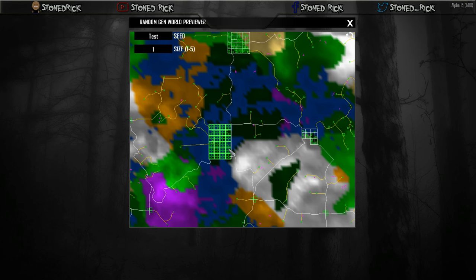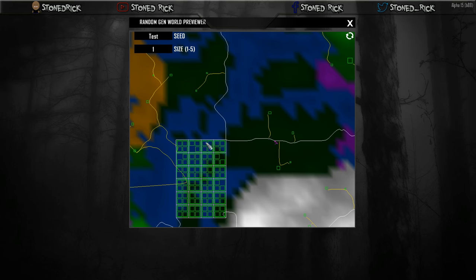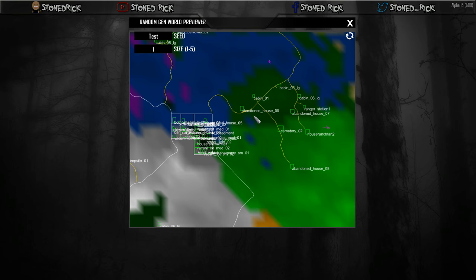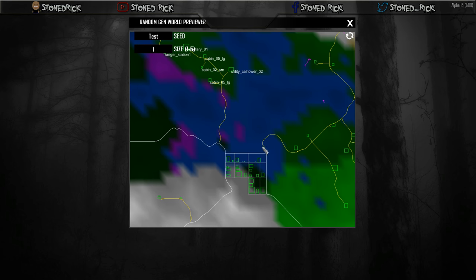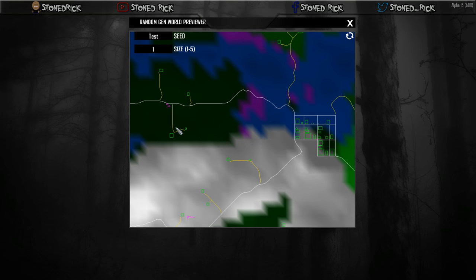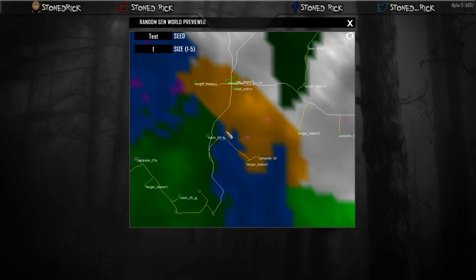We can zoom straight in. Fortunately you don't know what's in Hub City — that's Hub City — however you can come over here and we've got all these different houses. For some reason I think the forge house is a ranger station, could be wrong, please correct me if I am. But yeah, we've got all these roads, little dirt path roads, and little houses as well — cabin one, ranger station one, cabin six, etc.